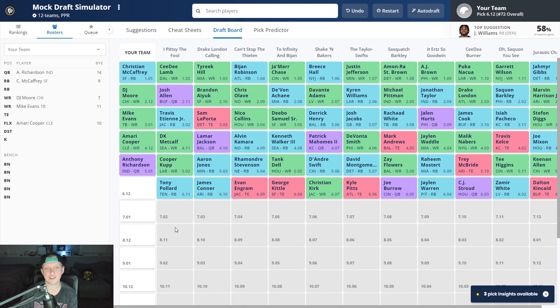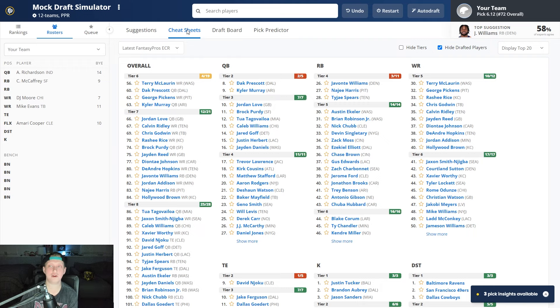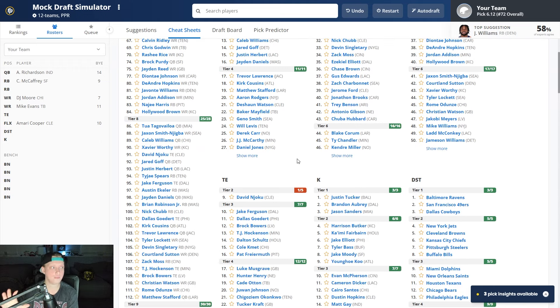After Anthony Richardson, we see Cooper Kupp, Aaron Jones, Rhamondre Stevenson, Tank Dell, D'Andre Swift, David Montgomery, Zay Flowers, Raheem Mostert, Trey McBride, Tee Higgins, and Keenan Allen. I'm a Raheem Mostert stan, but there's no way I'm taking him in the fifth round — that's egregious. The sixth round opens with Dalton Kincaid, Zamir White, CJ Stroud, Jalen Warren, Joe Burrow, Kyle Pitts, Christian Kirk, George Kittle, Evan Engram, James Conner, and Tony Pollard. A bunch of tight ends came off the board, so we're kind of in tight end purgatory.